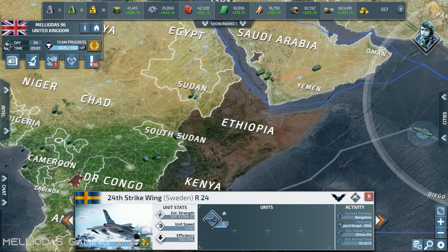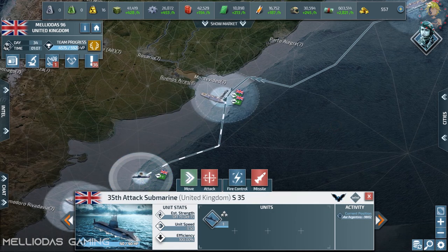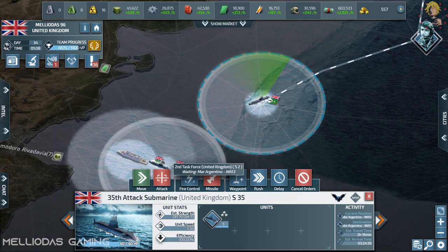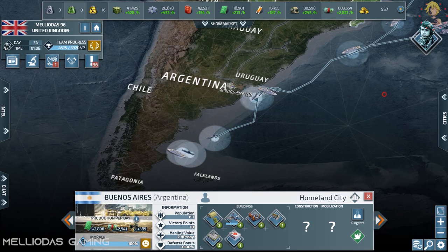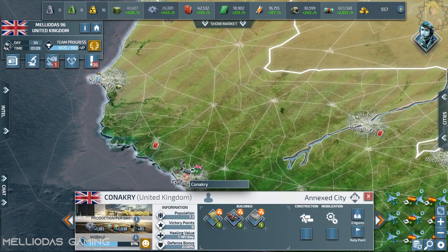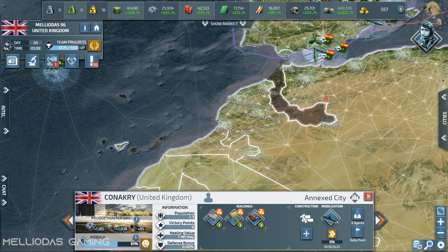We should always put the attack submarines in the high seas because they have an attack bonus there. Here I am already preparing my naval blockade on Argentina — I'm going to close all the exits from his coastal cities with a combination of cruisers and attack subs. He has level 4 naval bases and level 4 air bases, so practically he can have cruisers, marines — anything with that level of naval base.